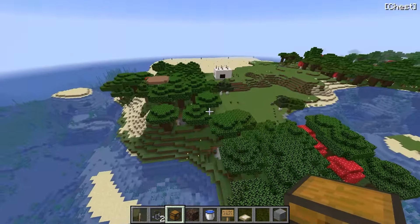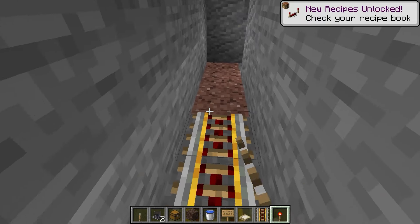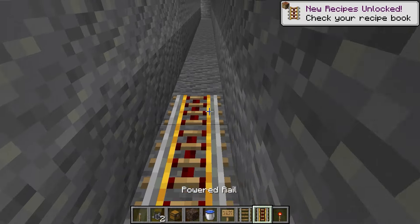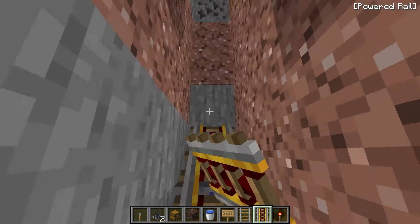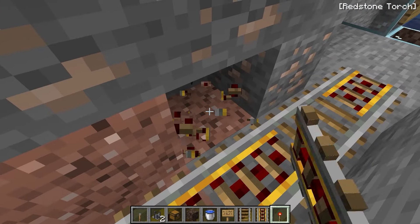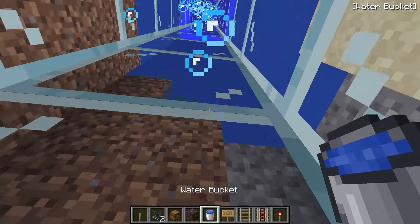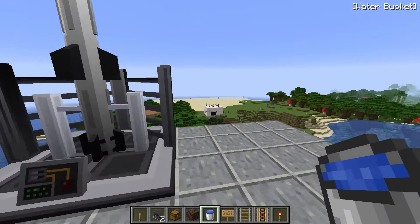Okay, now I'll get a mine cart for the escape tunnel. Here we go. Just keep putting rails down. Then we stop here. Take this soul sand elevator up to the top of the tower, and here we are. It's finished!